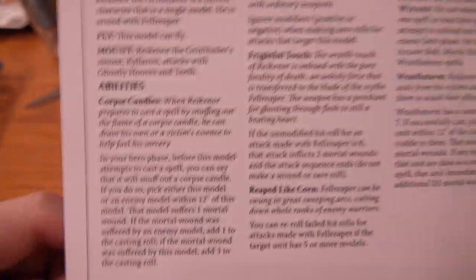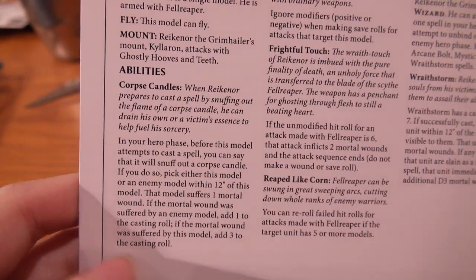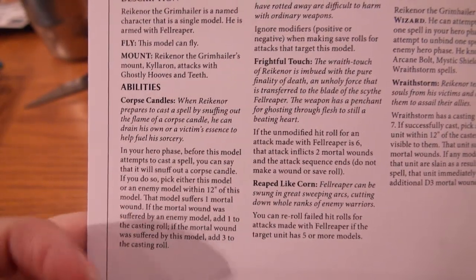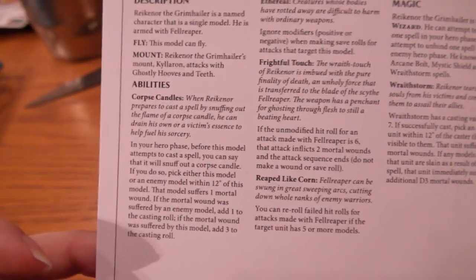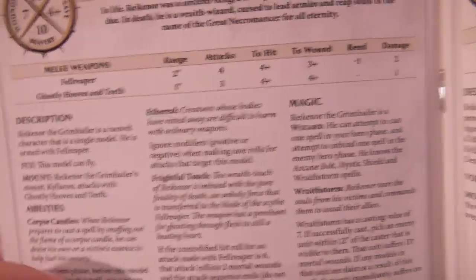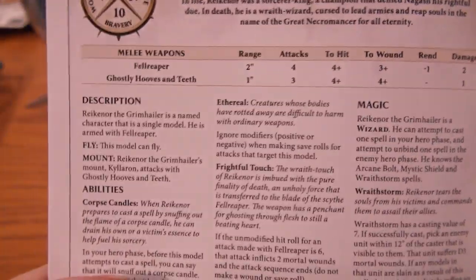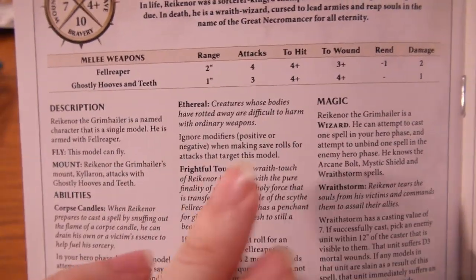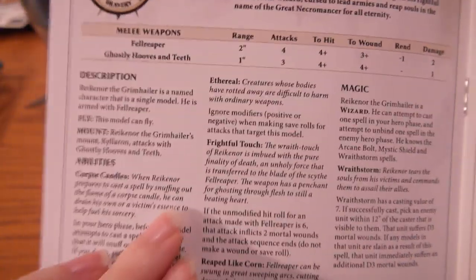So you can choose himself and you add three to the casting roll for something rather important. Or you can choose the enemy model, have them take a mortal wound, and you still add one to the casting roll. Pretty awesome — a great wizard. He's ethereal, ignoring modifiers positive or negative when making saving rolls.